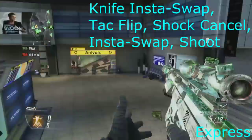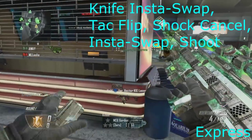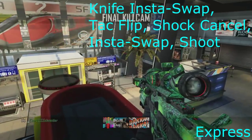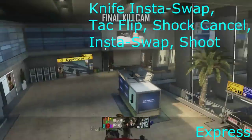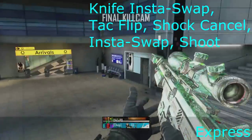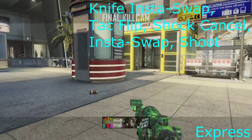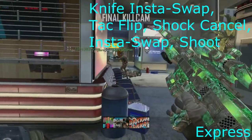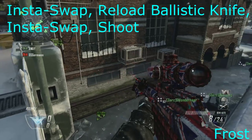Next one is Express and basically you just have to put right shield down in your class, then knife, insta-swap to the attack knife flip, then shock charge cancel, then you can knife insta-swap again on bigger maps, but on this one I just insta-swapped instead. This didn't take me too long but I was going for the wallbang originally but it just wasn't hitting so I couldn't be bothered anymore.